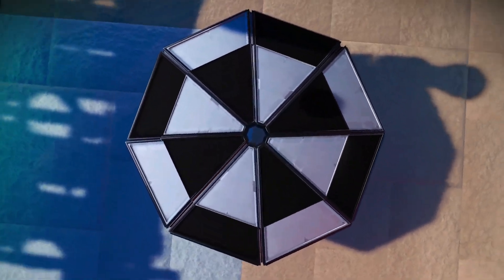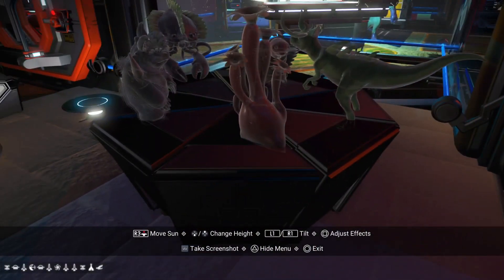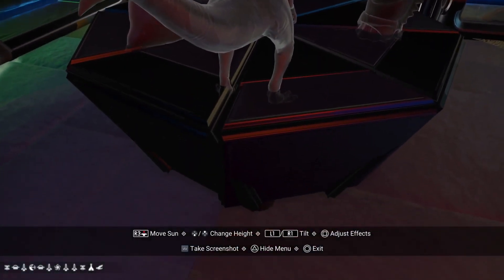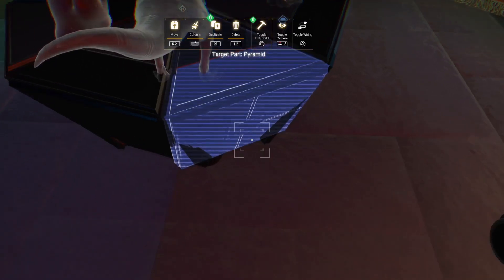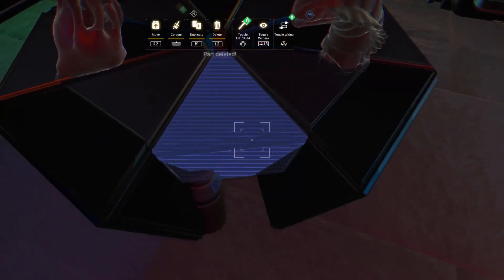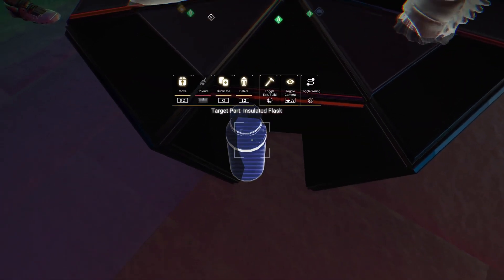I then reactivated the holograms to make sure it was okay before placing the table, but something had happened and the dino's legs were cut off. Luckily I could still access the flask and adjust the height without deleting more than one wedge.